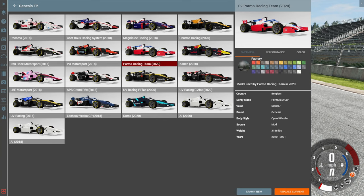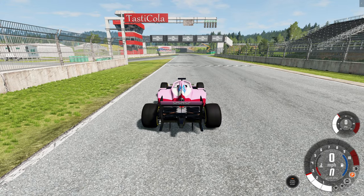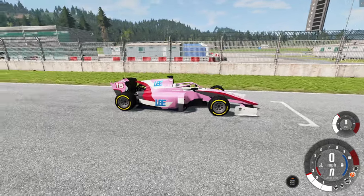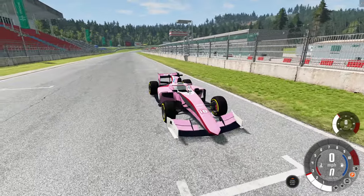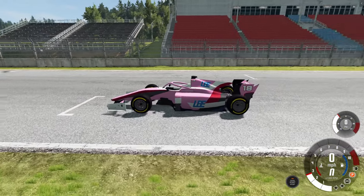We also have a wide selection of paint jobs and the one that appeals to me most is pink car. It stands out. All the other colors look like a boring old race car, but pink car could be anything. It could be made out of Pepto-Bismol for all I know. Looking at the car, it does look just like you'd expect - it looks like a Formula 2 car.